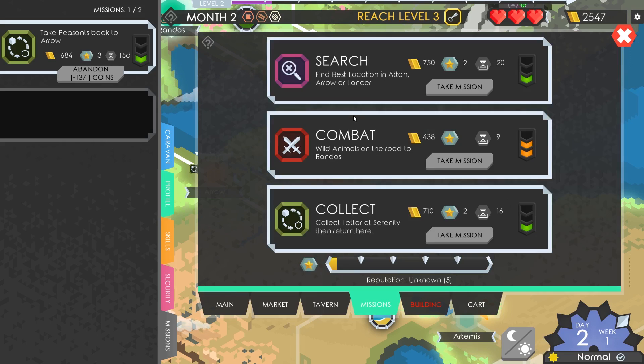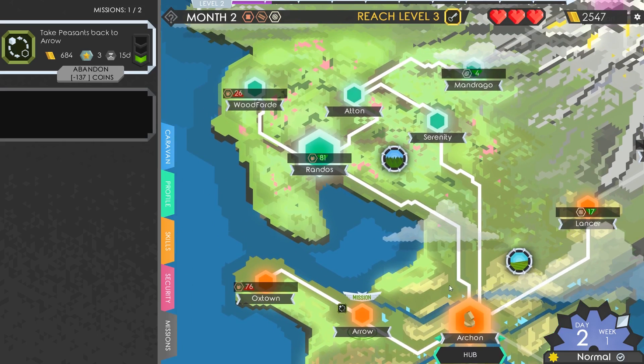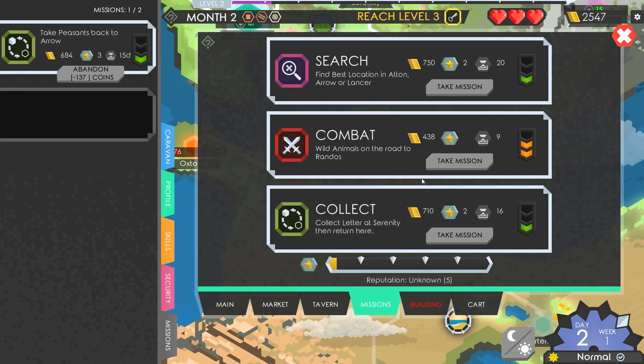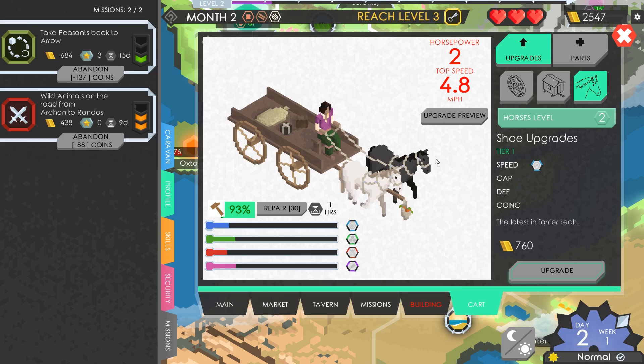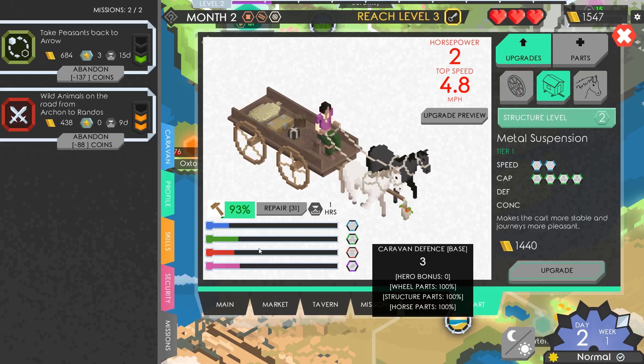Let's see what missions we've got here. We'll fight some lads on the road to Rando's - so if we go back to Rando's we'll have a fight. That might be a good way to start our fighting career, though it's level 2 of nastiness so it won't be easy. We've only got a slot for one, so let's just do the combat mission. We'll actually upgrade our defence by buying a reinforced structure - we've now got a caravan defence of three.